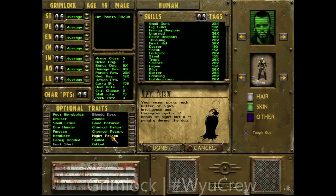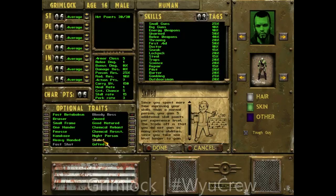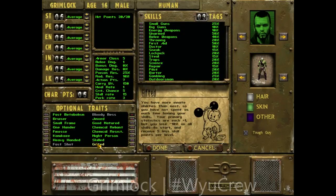Night Person — your vision works better at night, Intelligence and Perception get +1 at night but -1 during the day. Skilled — you gain five additional skill points per experience level but take one level longer to gain perks. Gifted — primary statistics each get +1 but you lose 18% on all skills and receive five fewer skill points per level. I'm good with the ones I have. Let's go into actual skills — not a small guns person.